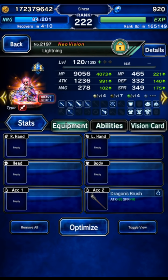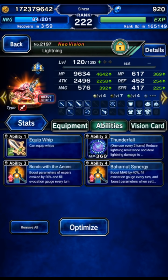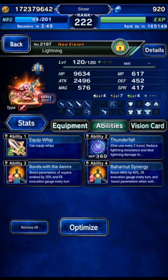We've got Neo Vision's Awakened Lightning in the base form with Dragon's Brush called the Wild Advanced Weaponry. In shift form, she's going to be helping with disease application and doing 25% Thunder Amplify and 130 Thunder Imperil with Thunderfall. The gear is not super important — a little bit of LB fill and some Esper fill, because we need Esper fill for Lunafreya, and I'll explain more in a moment.